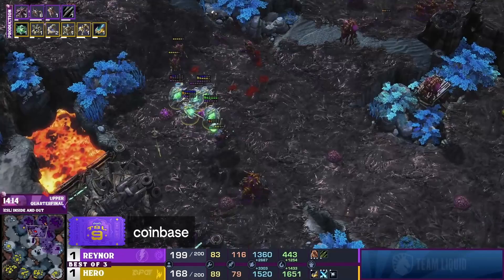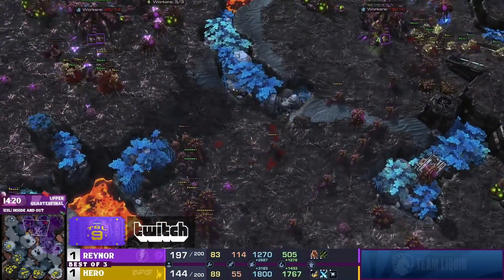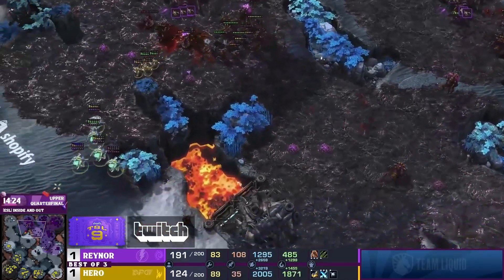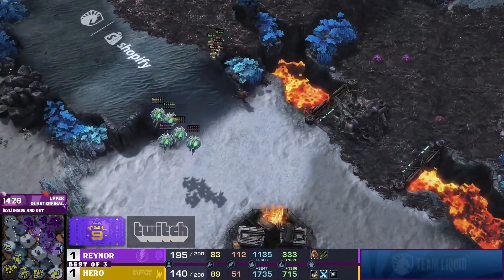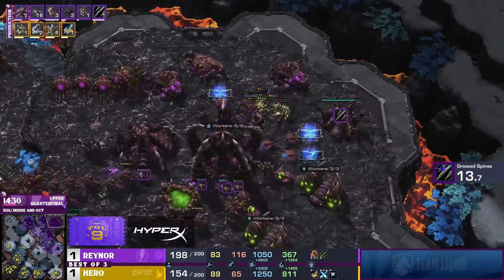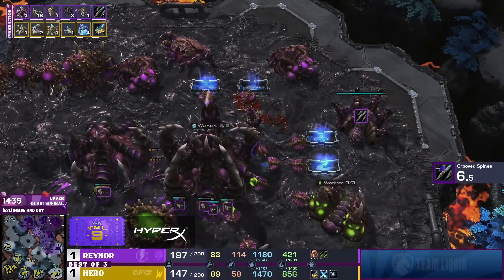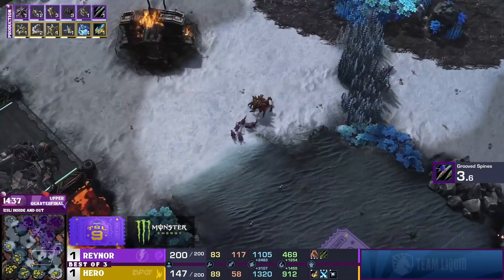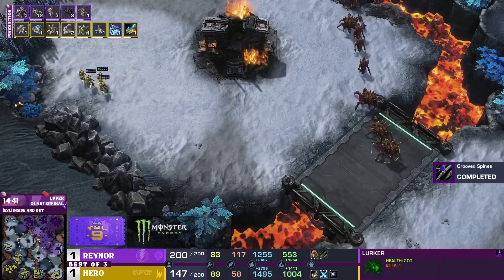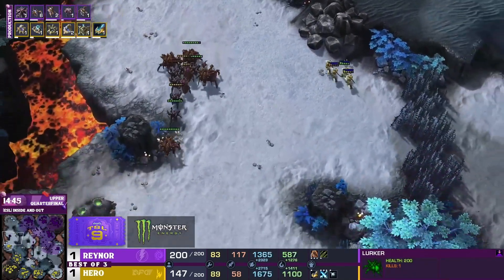He literally has zero things that shoot up besides three cannons. On a much wider, more open map where the bases are far flung, this could be very effective. But on a map like Inside and Out, where your fifth base is not that far from your main base on a relative scale, maneuvering around is not that big of a deal.